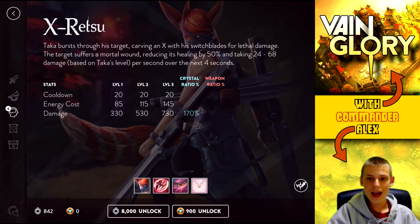With the final ultimate ability, X-Retsu — it takes 50% of the health of anyone it attacks, and it does damage over time, which is a fairly good amount of damage. It's really great for initiating battles and nice in team fights. It also has a really high crystal ratio, so by upgrading your crystal abilities and crystal power, you're going to be able to really just power down opponents with ease.